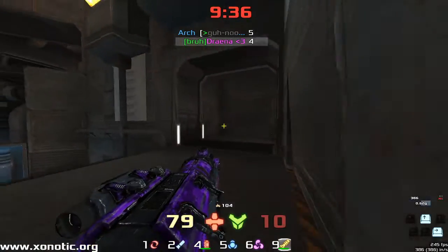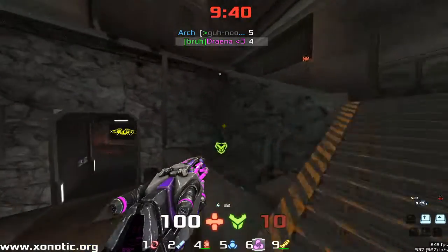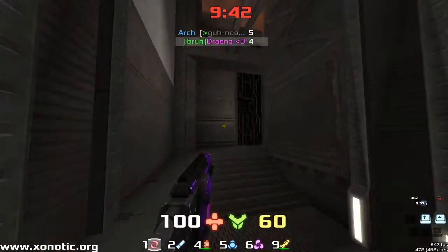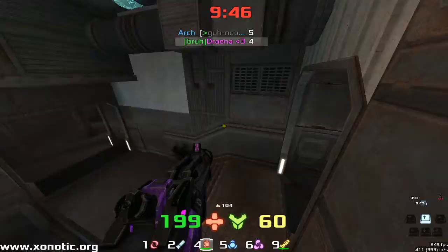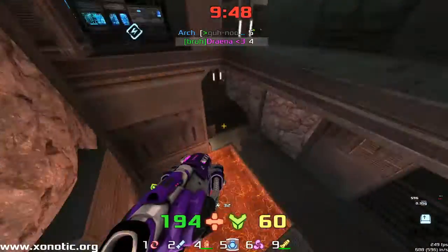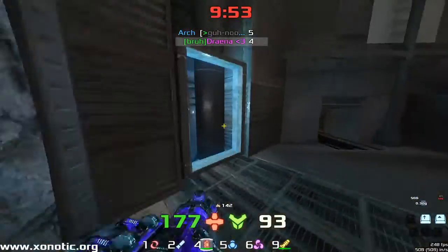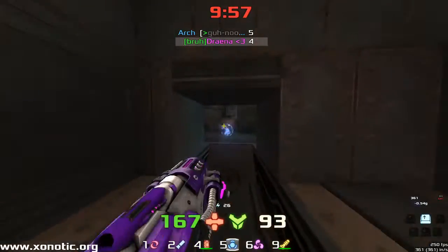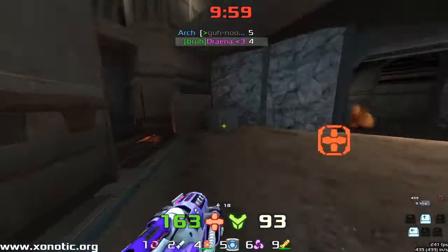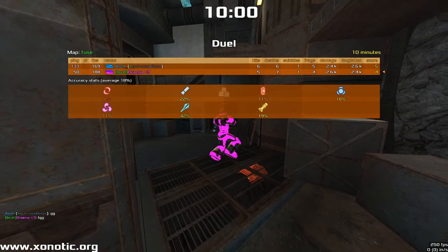Drainer is trying to get a bit more damage and finish this off, but Arch is just running and hiding — he's only got 15 seconds left to survive. The mega goes to Drainer, but Arch is hiding in a corner somewhere. Drainer's got to find him with only 10 seconds left — one frag will put this into overtime. Arch can't have much health; all the items have gone to Drainer, and Drainer has done a lot of damage, but he can't quite find him.